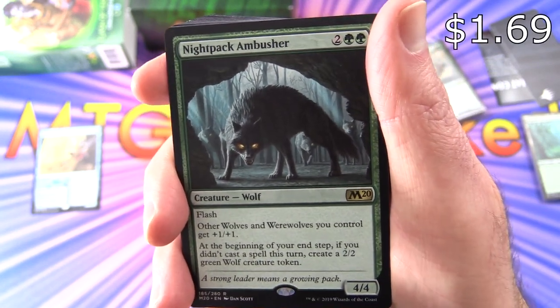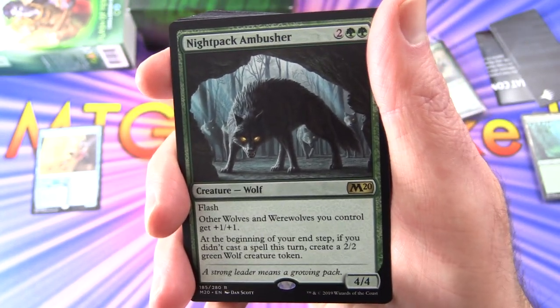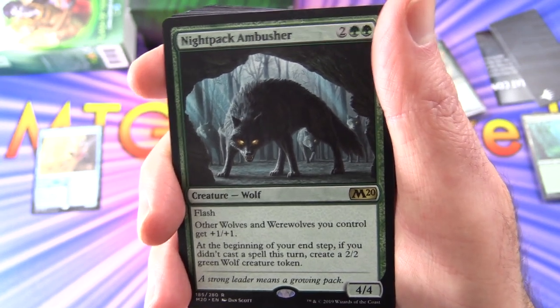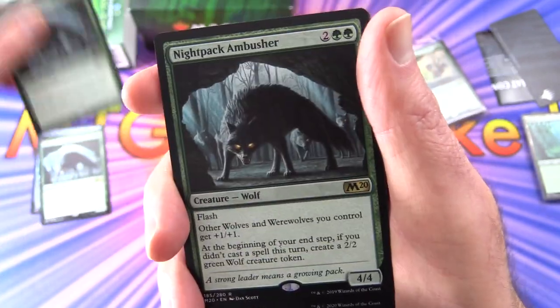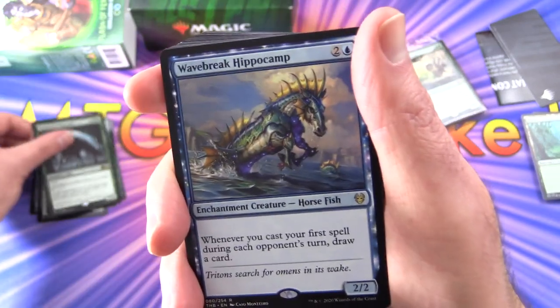Next up, Night Pack Ambusher — Creature Wolf, 4/4 for four with Flash. Other Wolves and Werewolves you control get +1/+1. At the beginning of your own step, if you didn't cast a spell this turn, create a 2/2 Green Wolf Creature Token. So you get a bit of extra value with that guy, cranking out the Wolves.